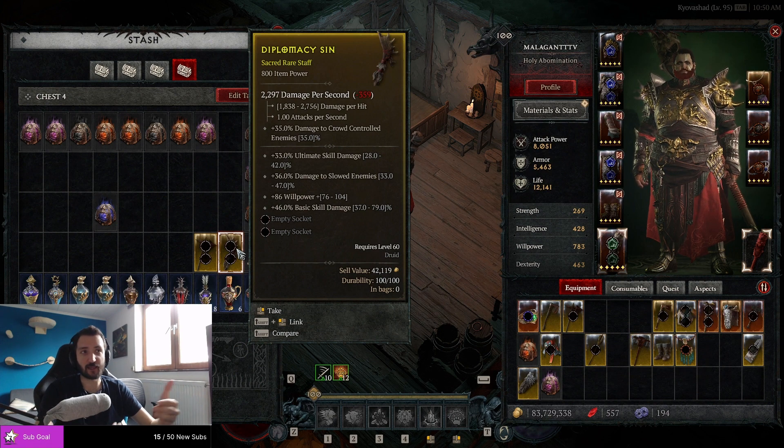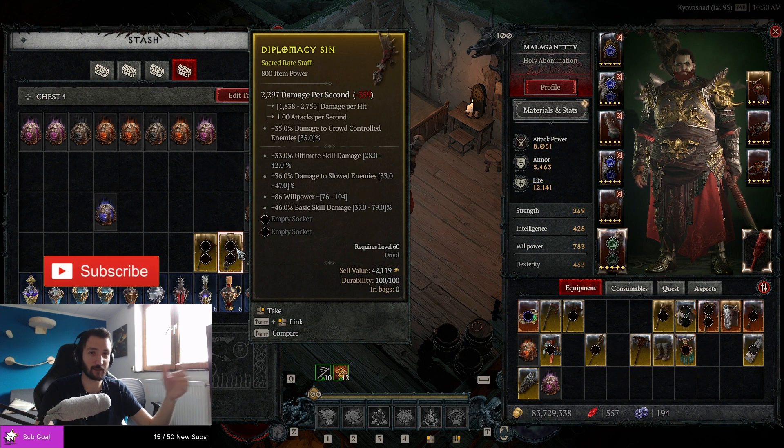The difference between Ancestral and Sacred, as far as I know, the only thing is literally just the item power. Sacred was capped at 700 and Ancestral is capable of pushing higher than that.